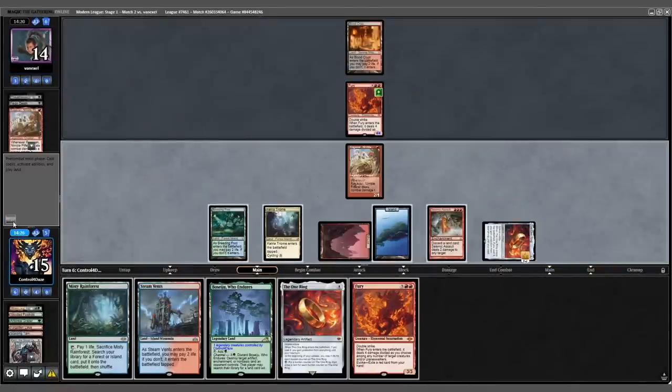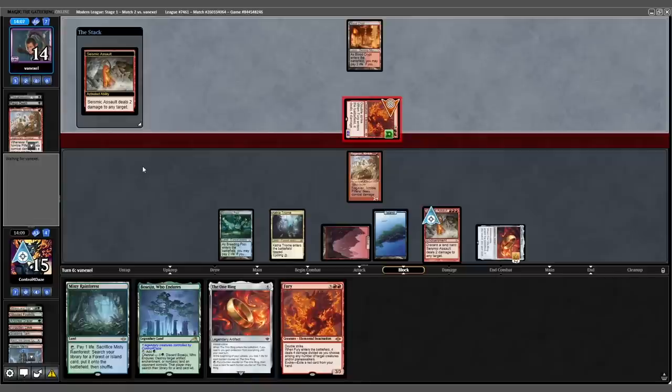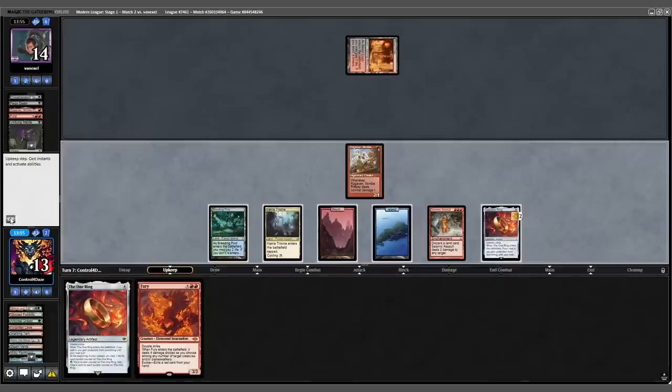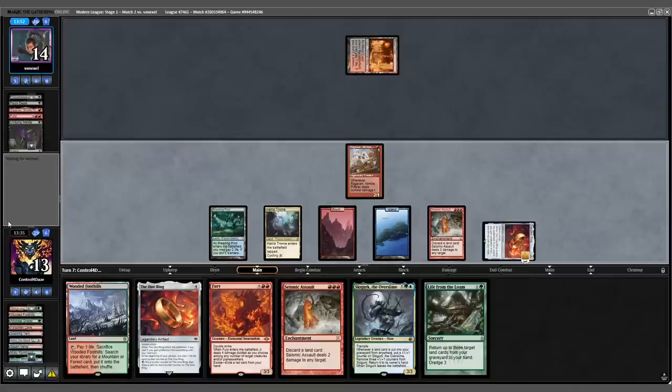We drop a Ragavan and pass the turn back. They attack with their Fury — I have no blocks. I'm going to Seismic Assault it down with another Undying spell and just kill it right here. Untap, the Ring deals us three. Draw another Seismic Assault, draw three cards, and now we're in business. We start with an attack with Ragavan again.